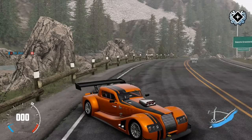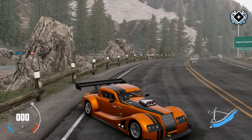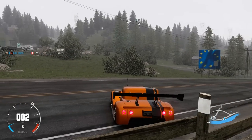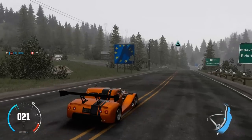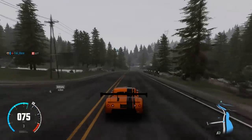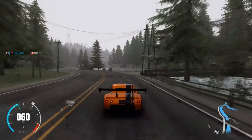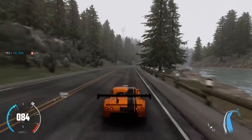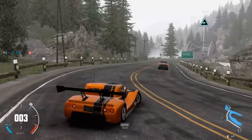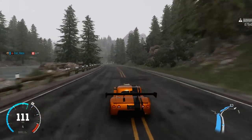Hello and welcome to the show. Today I'm taking a look at some of the new stuff added to The Crew from the new Wild Run update. The first thing you'll immediately notice is the game looks a hell of a lot prettier — the graphics have had a big update. The cars look a lot more detailed, and there are new weather effects. I'll show those off as we come to them, and of course there are some new vehicles and new specs.